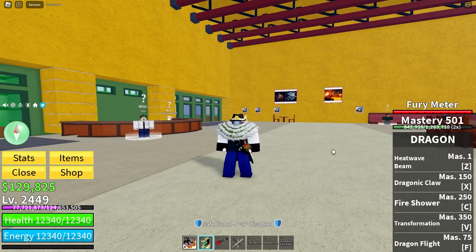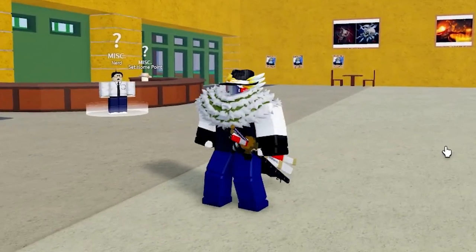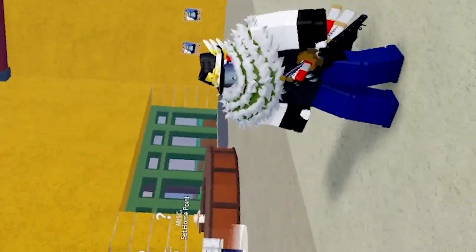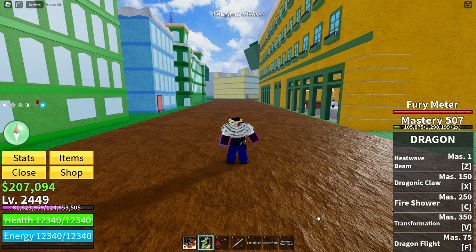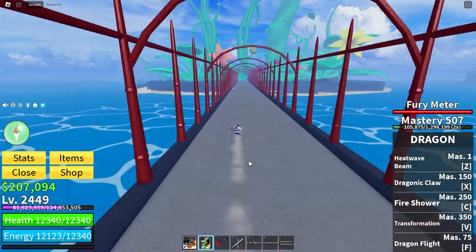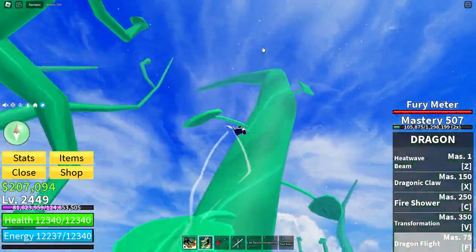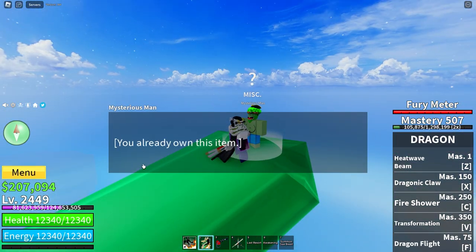You probably said — you said eight million, but three times two million is six million. What about the last two million? Well you were correct about that. You need to be in the second sea, go to the green zone, find the biggest plant in there, go up to the very top of it, and there is someone there.